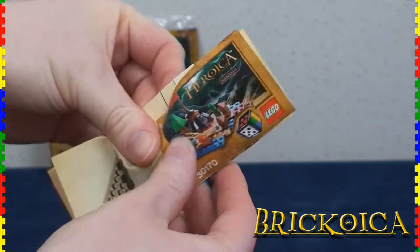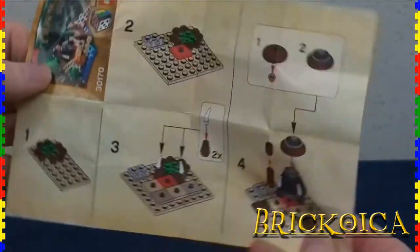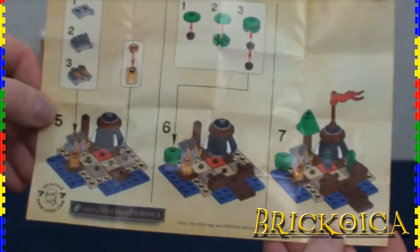Inside the poly bag is a fold-out 7-step instruction sheet, to help guide in assembling the set in its entirety.